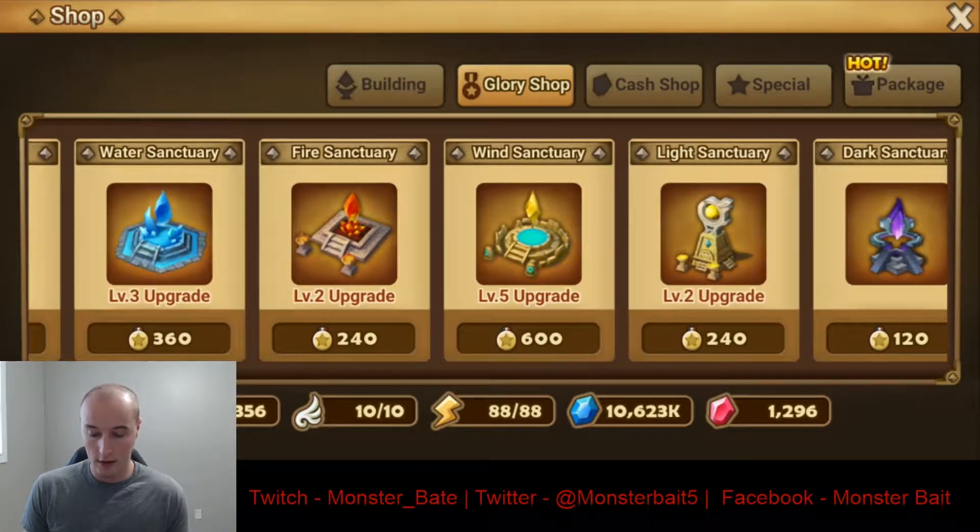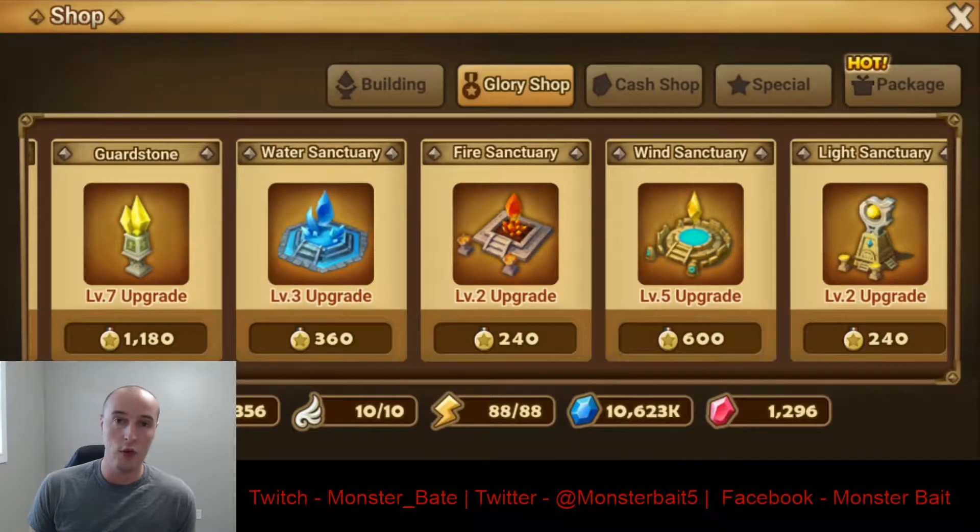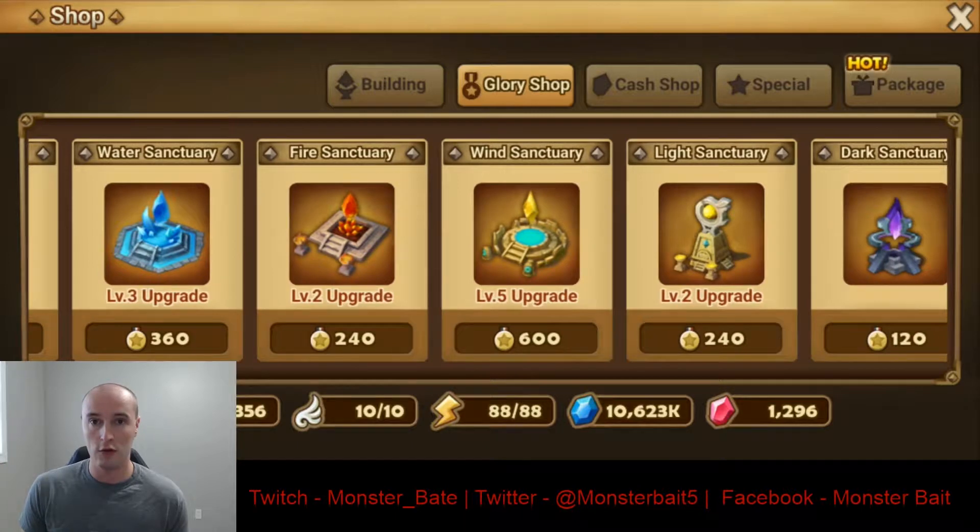The ones that are specific for each element are the ones you want to level last. So the Water, Fire, Wind, Light, and Dark — you'll want to level those last because they're only going to go to just those elements. For example, if you need to build your Lucians to get them more attacks so they can clear the Waves and Giants, or if you need the Water ones so your Famine Farmer could hit harder to clear Waves faster, then you could start upgrading those Towers. But save those for last since they only go to a specific element.